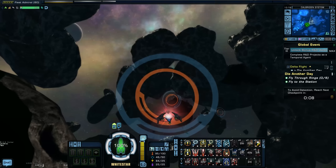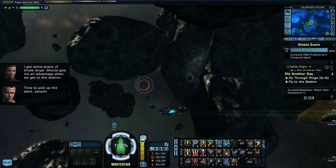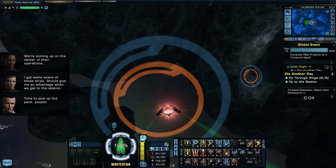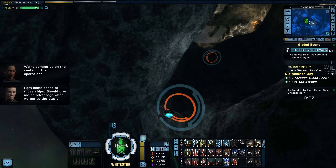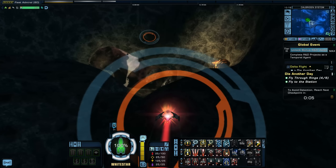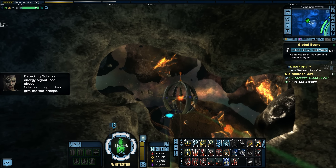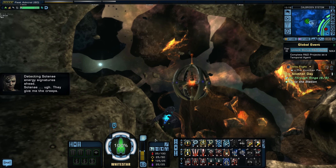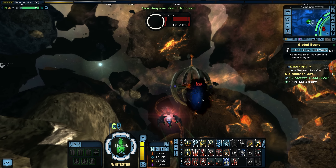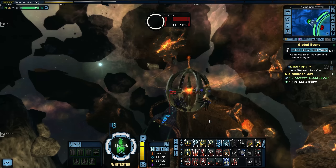We resume the second asteroid ring run. I complete most of the rings and we get the Ace Accolade. As we approach the center of the Iconian operations, I note we won't get another accolade — probably because I missed that one ring earlier on the timing issue. We detect Solanae energy signatures ahead. Solanae give me the creeps. We didn't hit all of them correctly on hard — that's the consequence of the tight timing after blowing the asteroid.